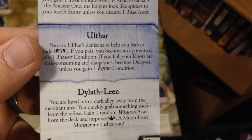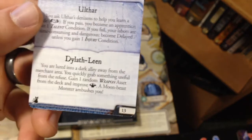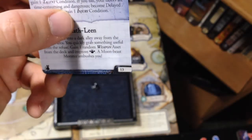If you fail, your labors are time consuming and dangerous — become delayed unless you gain an injury condition. Gloria's strength is not good, it's a one, and injury conditions usually have strength tests. I think we are just going to take the delayed. At least she can hang out there and try to get a talent next turn. We are going to turn Gloria around to denote that she is delayed. Things have not been going right for our investigators.